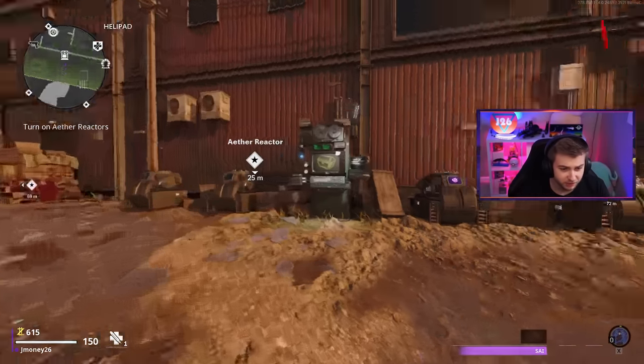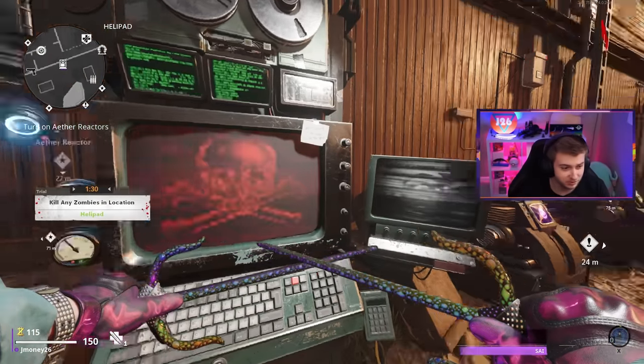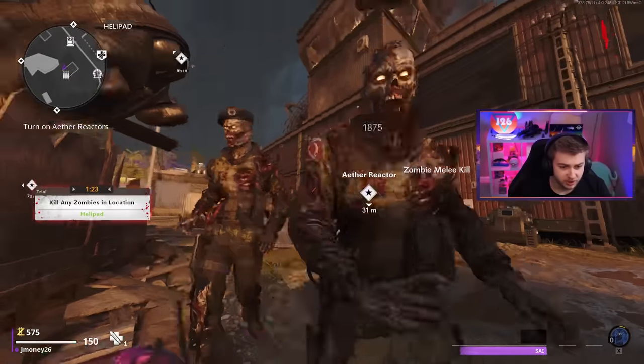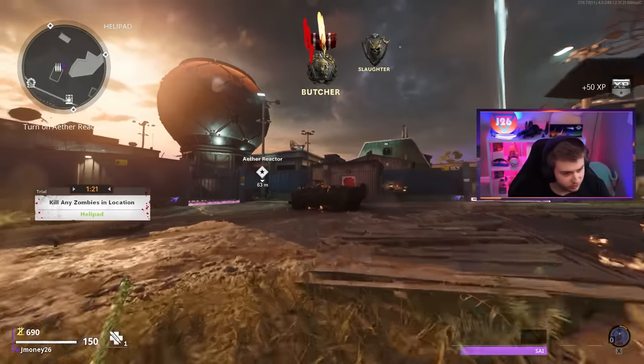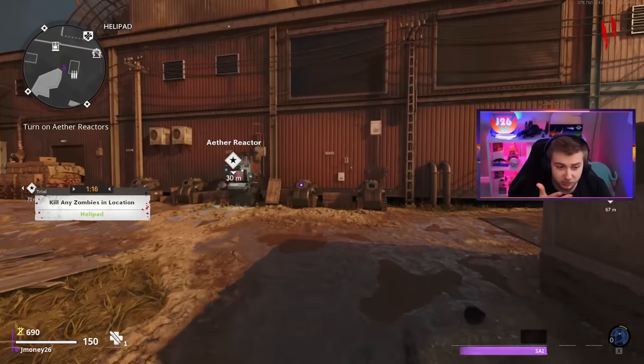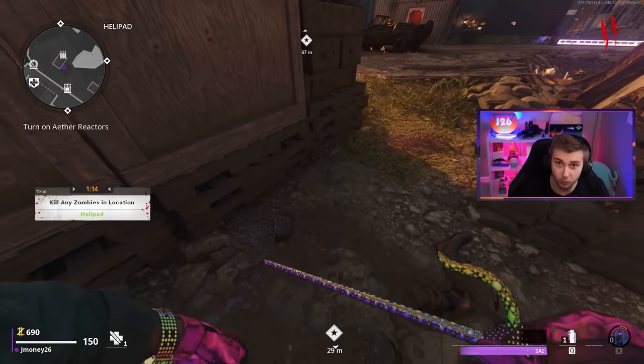Originally I was planning on doing this as a first-room challenge with some extra steps, but the more I attempted it, the more difficult it was. So basically: no doors, no buying perks, no pack-a-punch, no nothing. You can only get what you get out of the trial machine to progress forward in the rounds.